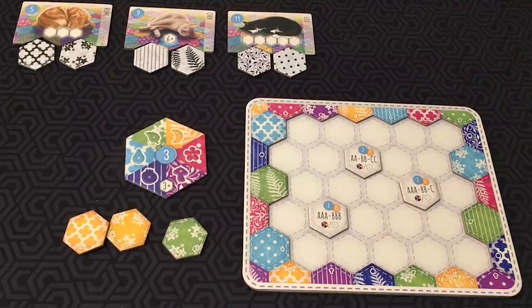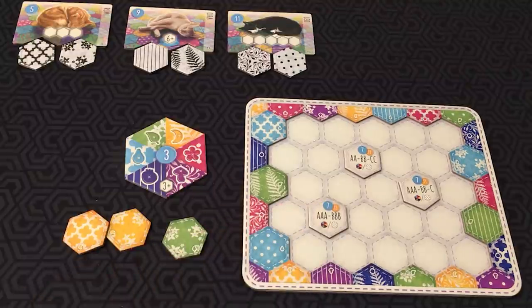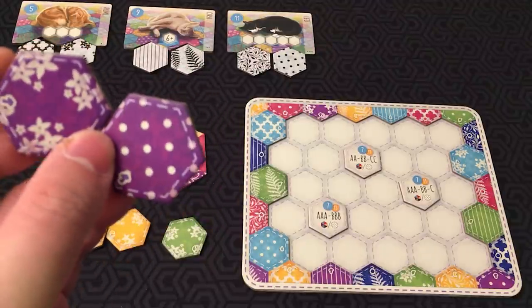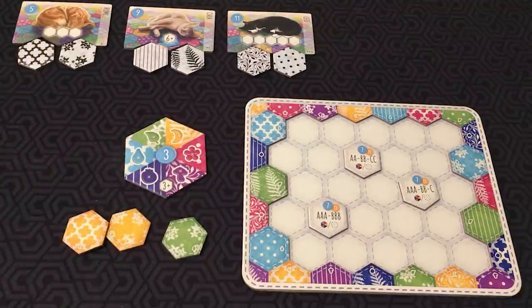In Calico, players will take turns until each player's quilt board is completely filled with patch tiles. The players will then count points for design goal tiles, cat tokens, and button tokens, and the most points wins. On your turn, you must perform steps one and two in order. Each player has two patch tiles in their hand, and you place one onto your quilt board into any open space.